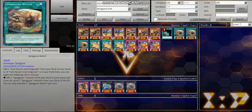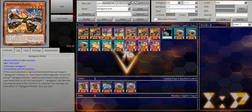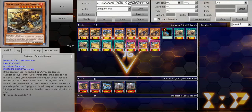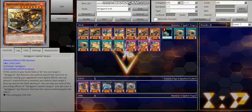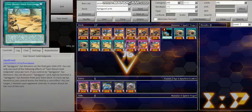Spriggins Watch is a field spell, but if you control the in-archetype field spell, it gains a different effect where you can add any Spriggins monster from your deck to your hand and then send another one from your deck to your graveyard. This basically turns into two Xyz materials, since both of them can just attach themselves. For example, if you drew a Pede and a Sargas, you send the Sargas and normal summon the Pede, then bring back the Sargas — that can turn into even more interruptions. It's a pretty solid card and you definitely want to run it as a three-off.